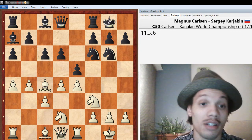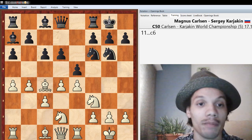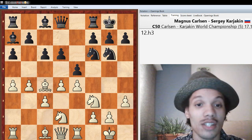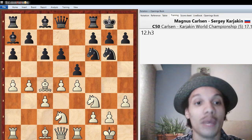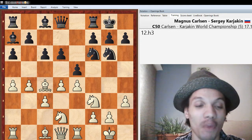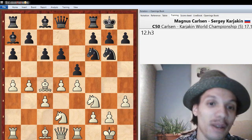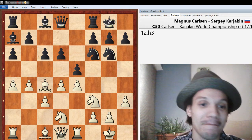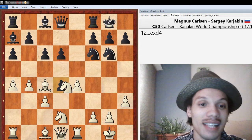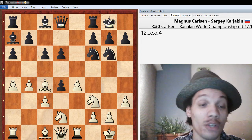Carlsen played d4 now, deciding it was time to engage in the center, but I don't like it. White isn't ready to engage in the center because the bishop is still on c1, the queen is on d1 so the rooks aren't connected, h3 hasn't been played — a typical move to stop Knight g4 — and Knight f1 isn't played either, when the knight also wants to sometimes go to g3. So I thought Black was ready for this. And here Karyakin played c6, another effective move preparing d5, which would come with tempo hitting the bishop on c4 and the pawn on e4.